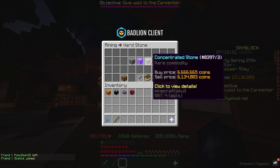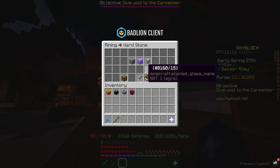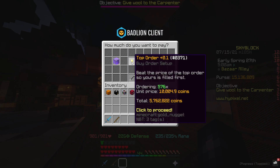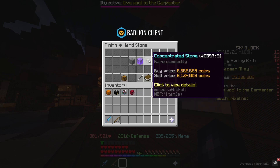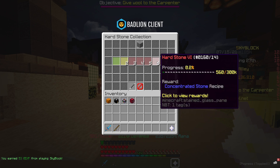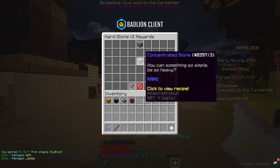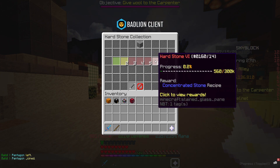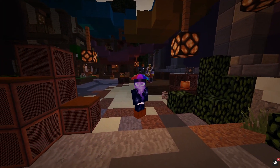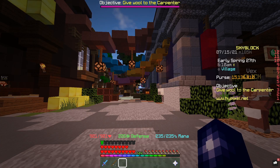The big money maker is if you can craft the concentrated stone by getting your hardstone collection up. You need 9 stacks of enchanted hardstone — that's 576 units — costing around 5.75 million coins. You can sell it straight away for 6.1 million, making about 400K, or with a buy order you can make almost a million coins per flip. The downside is you need 300K hardstone collection, which takes grinding, but if you can make a million coins per flip it's probably worth it.